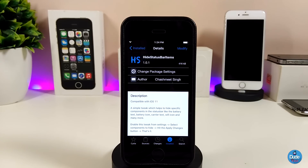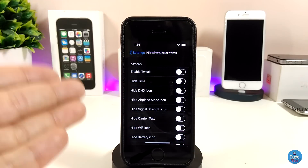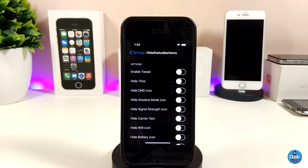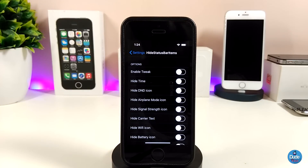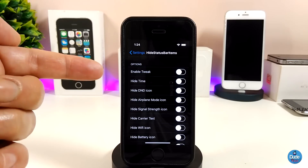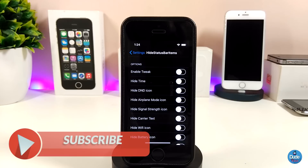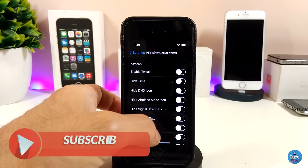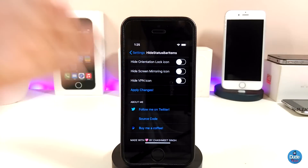The next Cydia tweak is Hide Status Bar Items. Once you download it, the tweak allows you to remove items from your status bar. Under the settings, you'll see a lot of configuration. First, enable the tweak at the top toggle. You can then hide items including the time, AirDrop, animation, signal, carrier, Wi-Fi, battery, battery indicator, Bluetooth, alarm, and location.